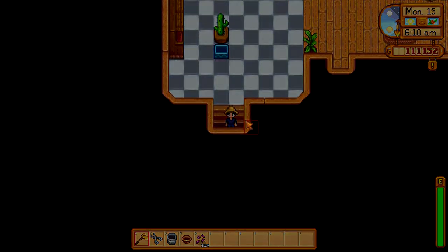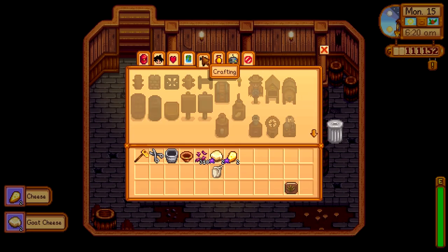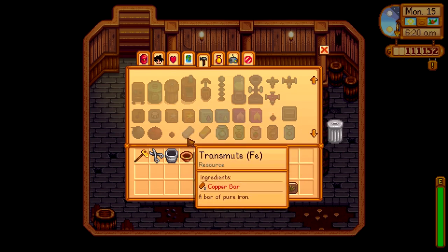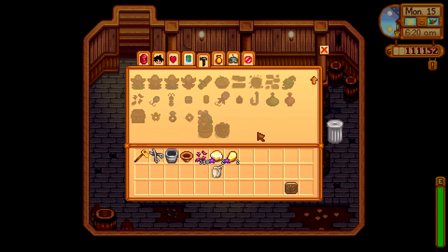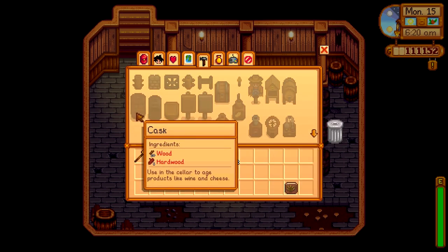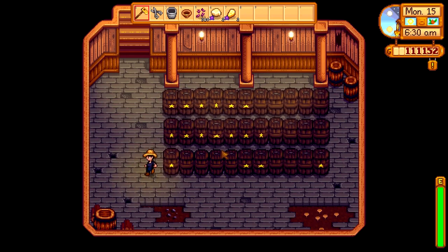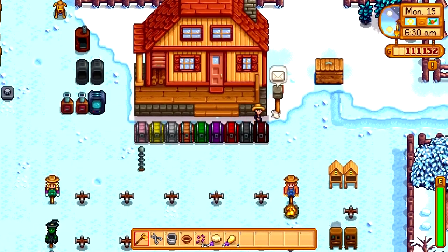I need to deck out my house at some point. Checking the crafting menu — I can make a slime incubator and a slime egg press. There it is: the cask. 20 wood, 1 hardwood. Use in the cellar to age products like wine and cheese. It's something I can do, but I'll need a whole bunch of hardwood. I'm going to be aging quite a bit, so it might be beneficial to fill out that cellar.